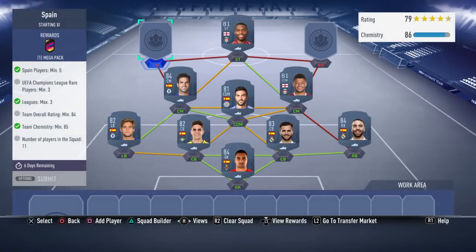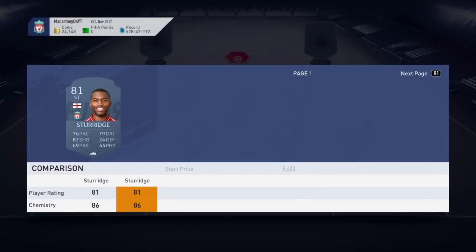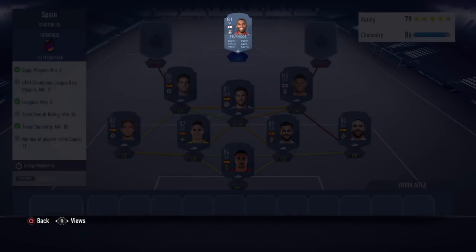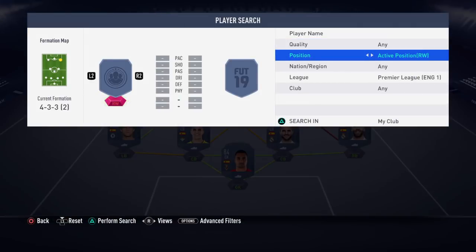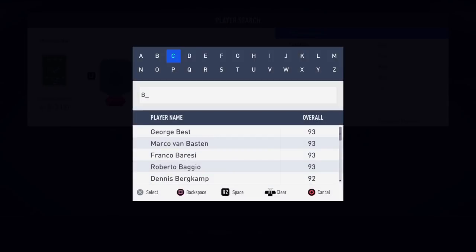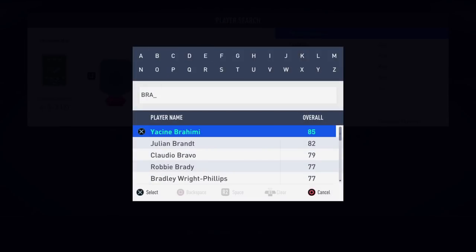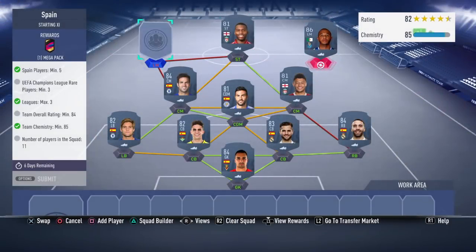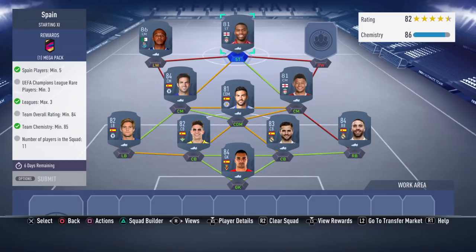Fabregas is very cheap as well. I've got Champions League storage, but just get his normal card, or just get any Premier League striker. A lot of you watching this video probably have Champions League rare cards in your club. So just any Champions League rare card - for example, you've got Brahimi, who's a Champions League rare. Maybe some of you have him in your club. Just stick him there on the left wing, and then just get a player that links to him perfectly.